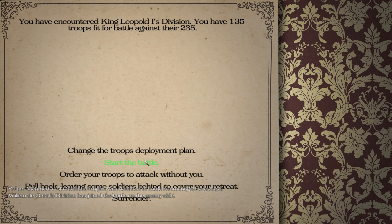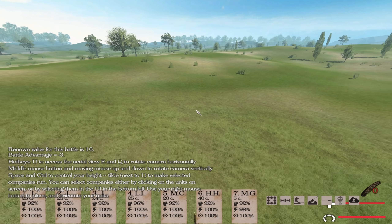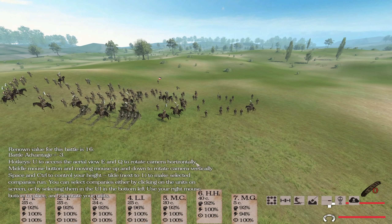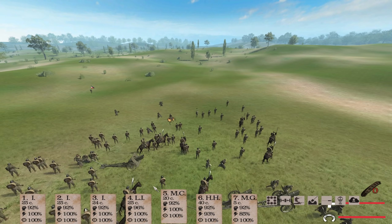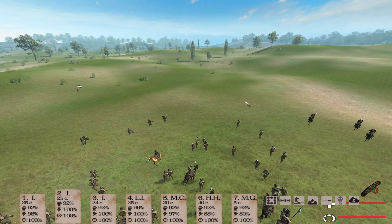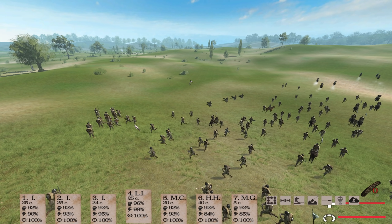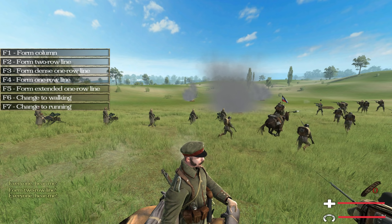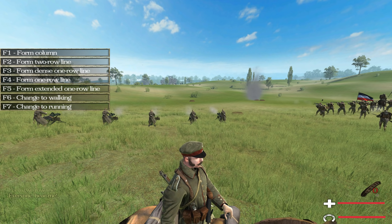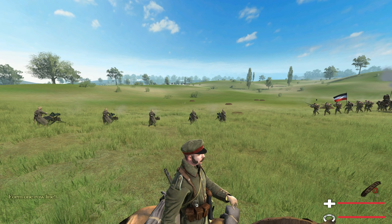You don't look much like a king, do you? They've got 100 men more than I do. Machine guns to the center, heavy howitzers to the back. Cavalry, head over there. Infantry — I think we'll do layered infantry as we've done in the past. Formation: two lines, or maybe a single line — dense one row line. Let's just do one row line for now.